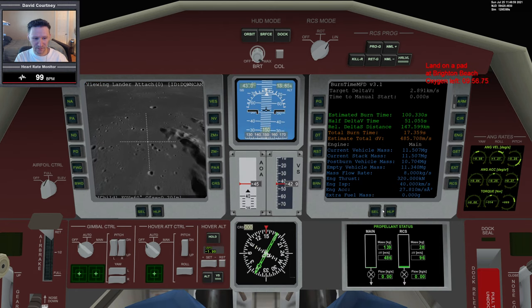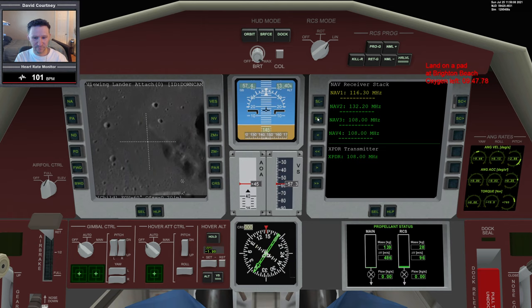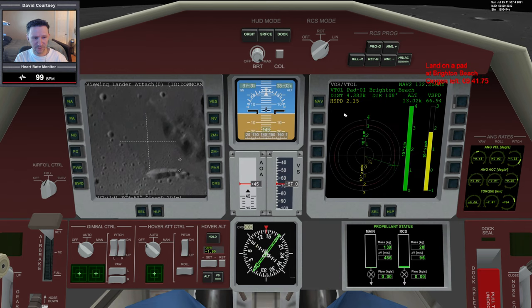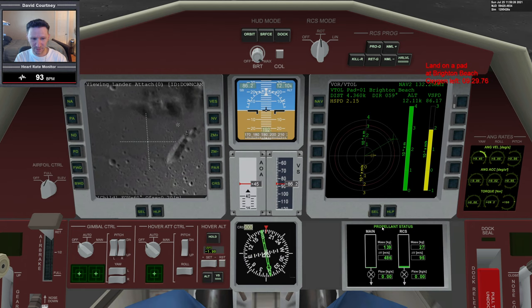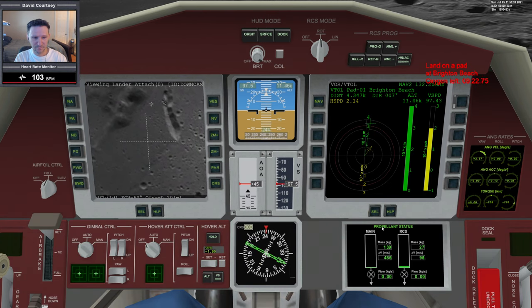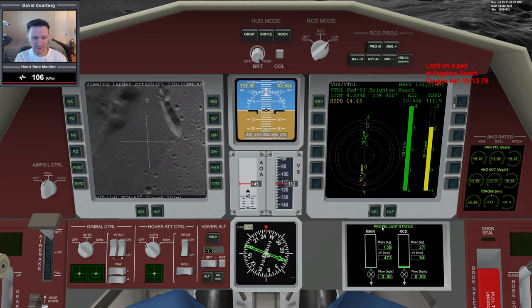That's our 10-minute mark. Bringing up VOR VTOL — I need to go off frequency and back on to get the information I want. Now we have it. We can bring up VOR VTOL and navigate over. Vertical speed is increasing — if it gets above that number there's no chance. We're only 4 kilometers out, so that's good we didn't end up way off. We're going in the right direction, but to make it we need to be moving toward the base a bit faster. Rotation.